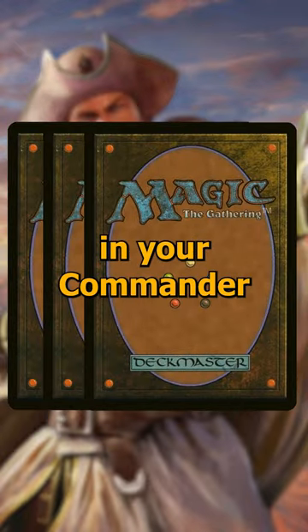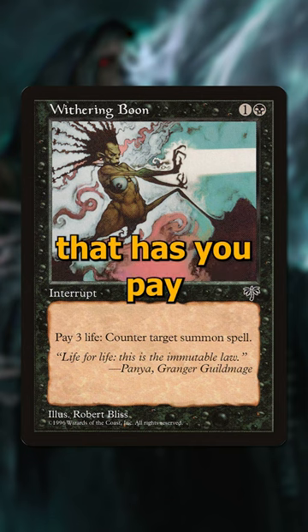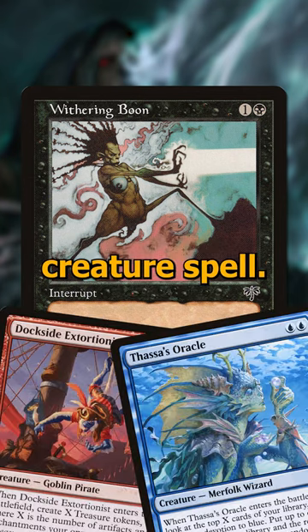Here are three overlooked cards you should consider running in your Commander decks. First off is Withering Boon. It costs one and a black, and it's an instant that has you pay three life to counter target creature spell.